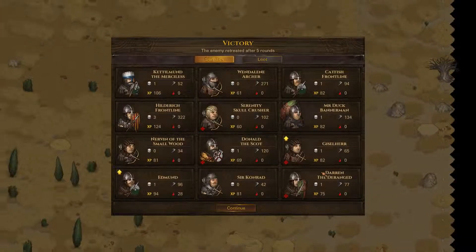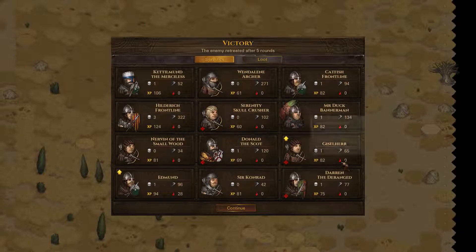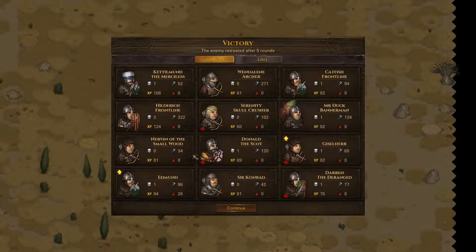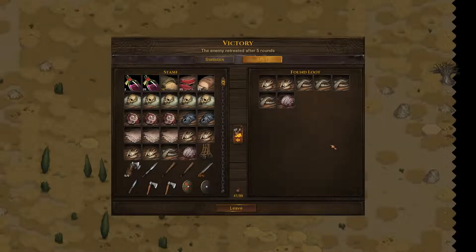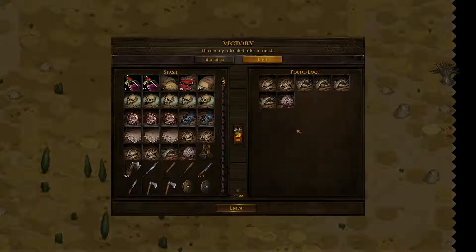That means we have got some level ups — Gisselhaar leveled up and Edmund. They were quite low; getting them up is a lot better. Let's have a look at the loot as well — we did need the horns and the teeth, and we have got lots. This can only be a good thing. We really need to find that taxidermist — I forgot to check Ostestrand actually. I'll have a look at the map and see where we need to go for a taxidermist.